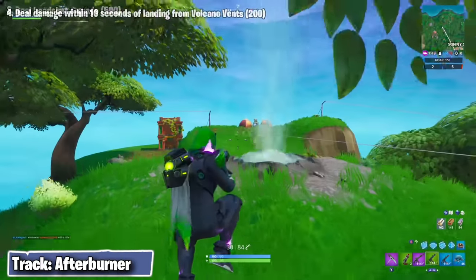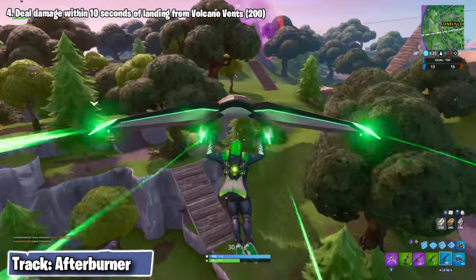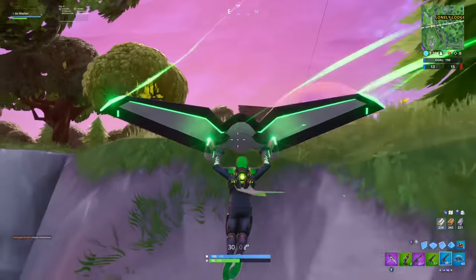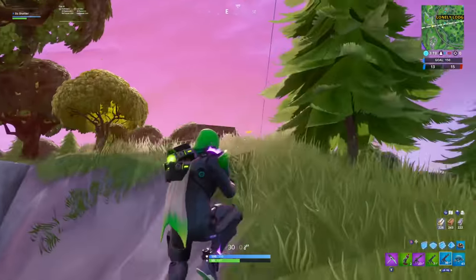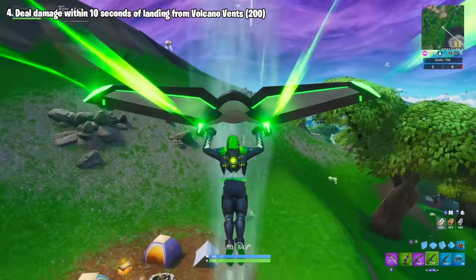To progress on the second challenge, you'll need to be damaging opponents within 10 seconds after landing from a volcano vent, and you'll need to do a total of 200 damage in this way. Volcano vents are located all over the northeast jungle region of the map.